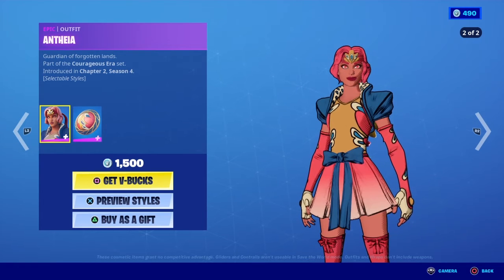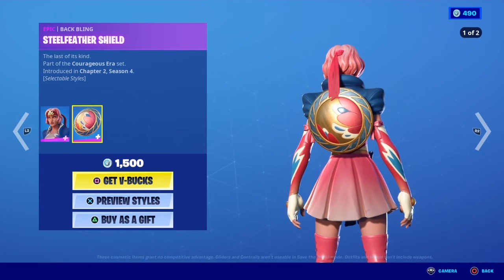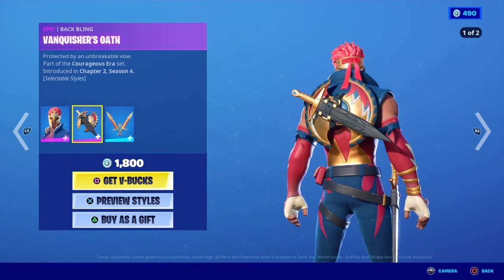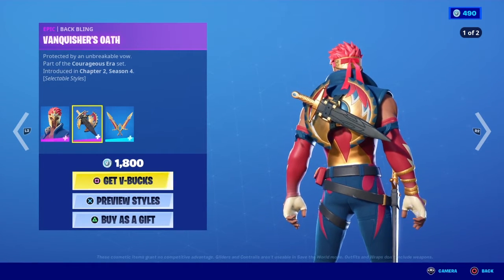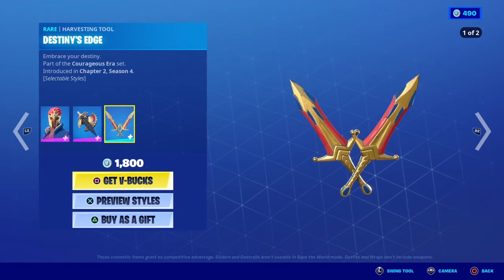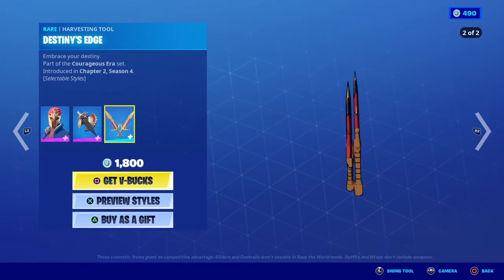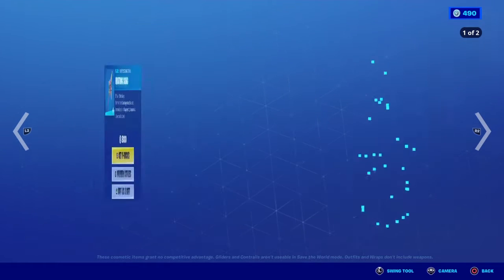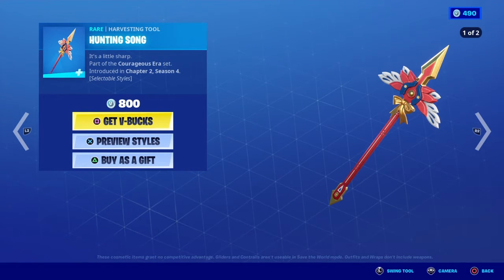Anthea is back with the Steel Feather Shield. Moro is back with a Vanquisher's Oath back bling. Destiny's Edge Pickaxe is back. Hunting Song is back.